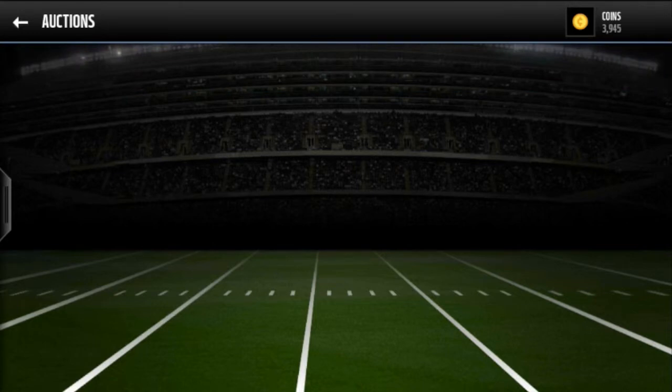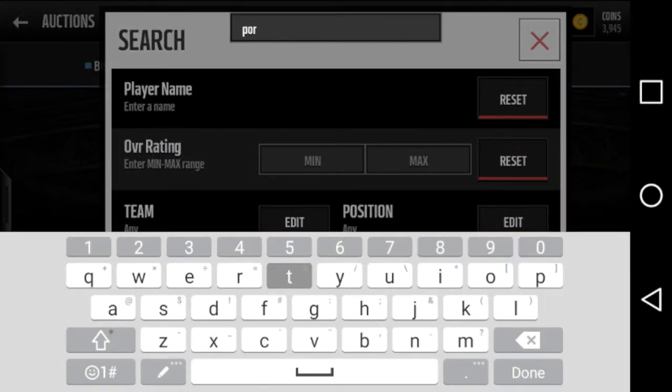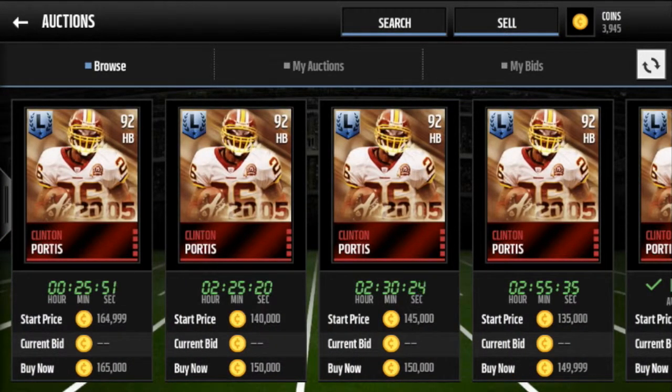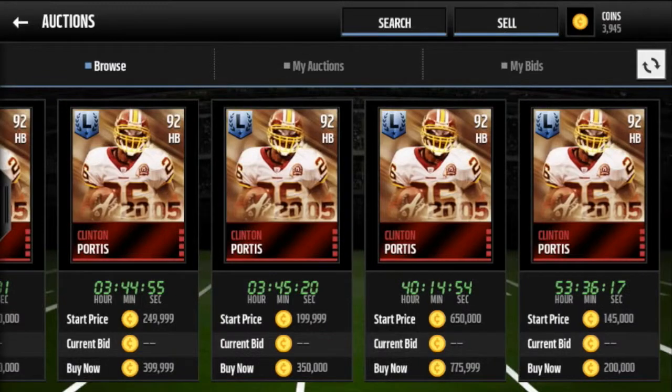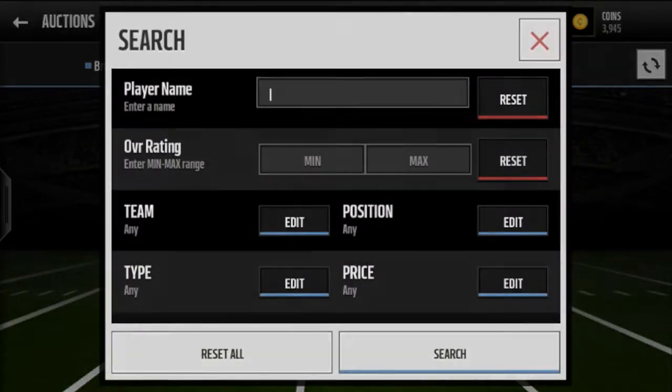There are some players that for a day will be completely extinct on the auction house. One of my friends told me Clinton Portis was not on the auction house - it was like 5am. He told me about it and I told him the idea of selling overpriced since there's none on the auction house. Someone bought it - Portis is normally around 40k on here - and this guy sold him for 250k, and it sold, because it wasn't on the auction house.